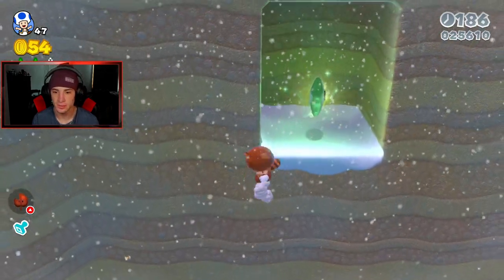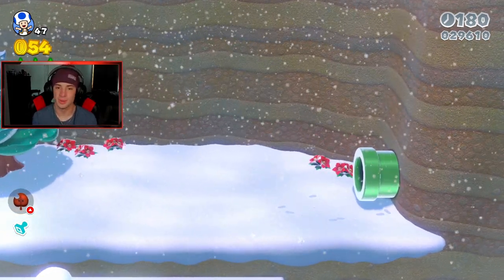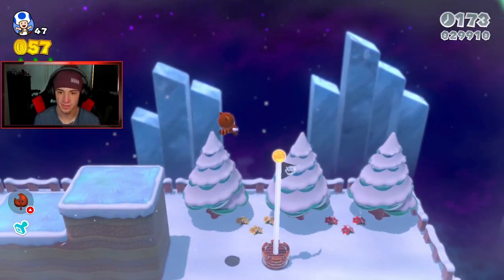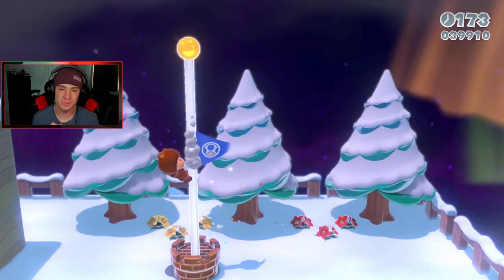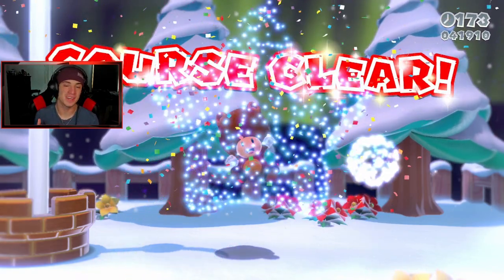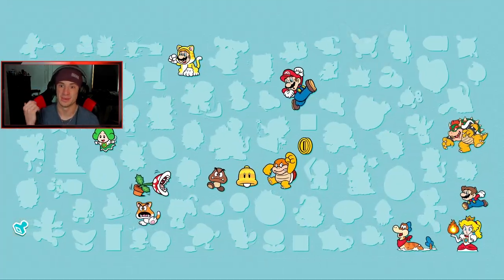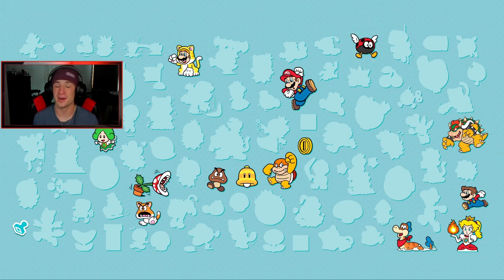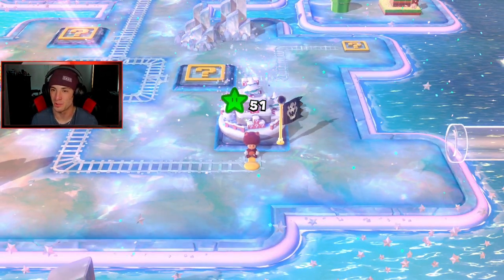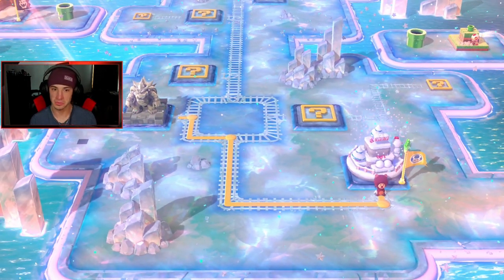I'm gonna get up there, do a wall hop, float back — there we go, perfect. Got everything in 3-1. I do need to get top of the flagpole, that's a must. We got Toad with the Tanuki tail so we should be thriving — just float to the top. Perfect, top of the flagpole! 100% the first level perfectly and flawlessly. I really like this world. I feel like I should rank the worlds each video — right now it goes World 1 then World 2, but I think this one might take the cake.